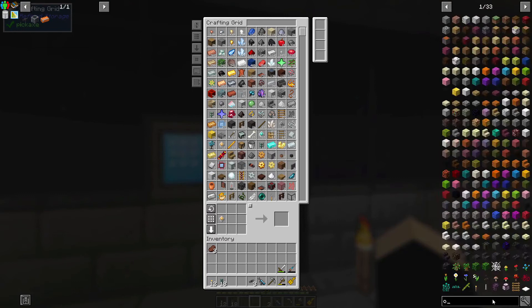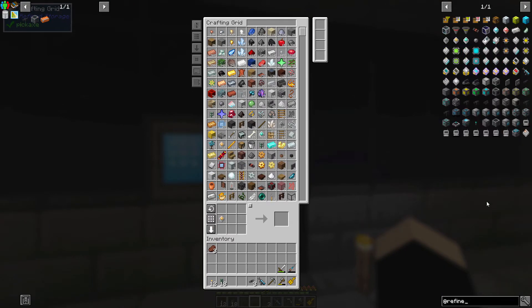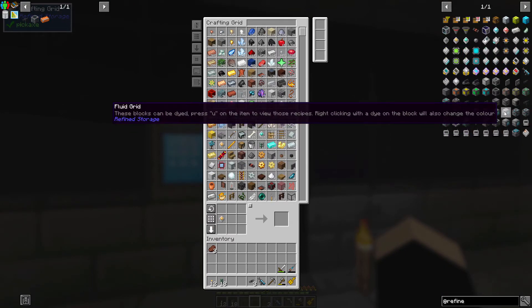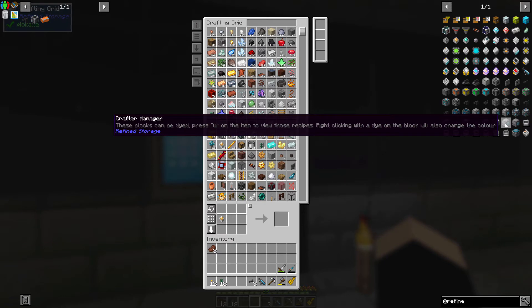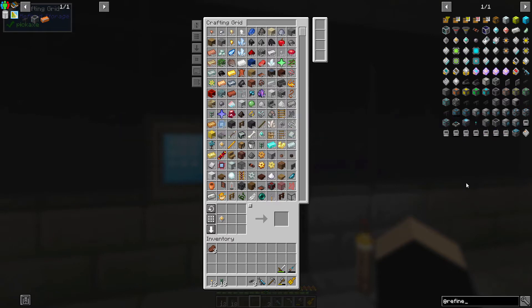Let me see what that monitor is called in Refined Storage. Fluid gauge - we could store some of this fluid digitally, which is a thing we could do. Pattern grid, crafting monitor - these blocks can be dyed. Crafting monitor, crafting manager - I don't know the difference between those two.